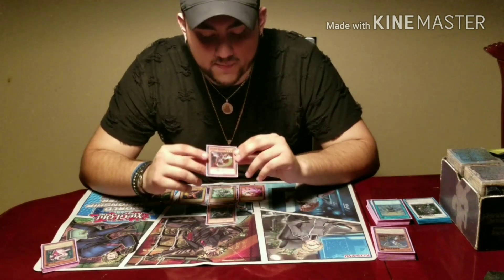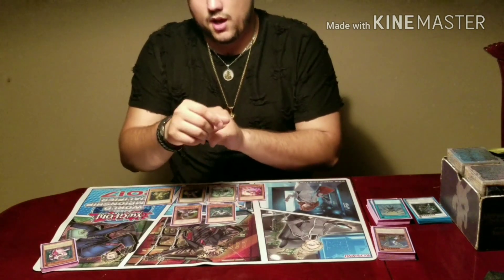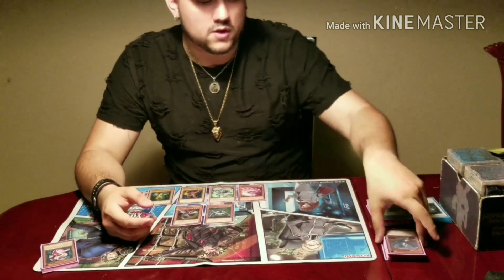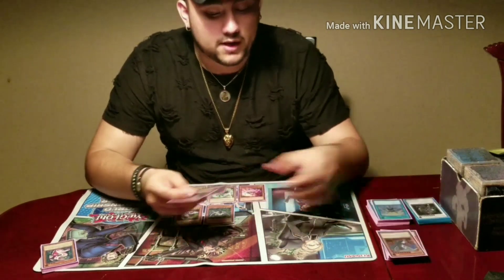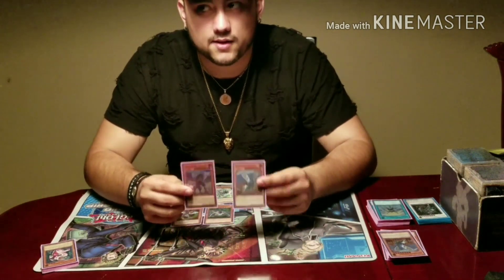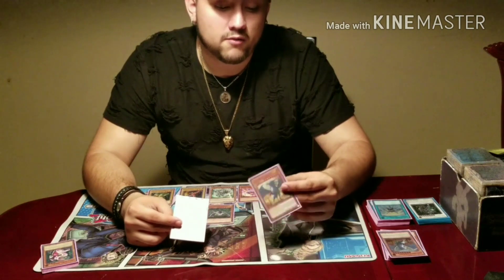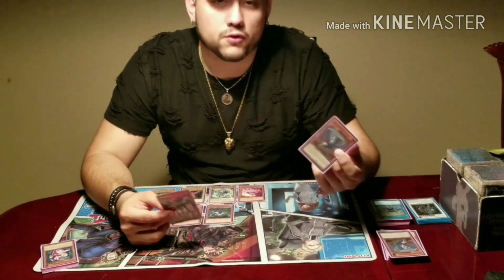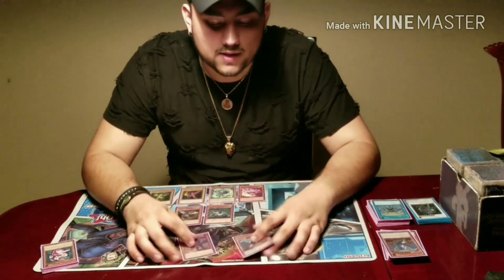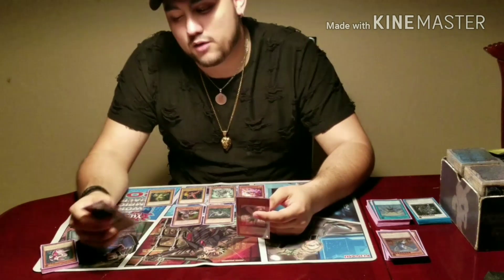Eclipse Wyvern is amazing — you want it milled at all times. I only play one; I wouldn't play any higher right now. When milled, you select either your JD or your Punishment Dragon. I can't tell you which one to choose — it's personal preference depending on how your game is going. If you have more light monsters banished, go for Punishment Dragon. If you have more lights in the graveyard, go for Judgment Dragon. If you want to clear the board, go for Judgment; if you want to recycle everything, go for Punishment.